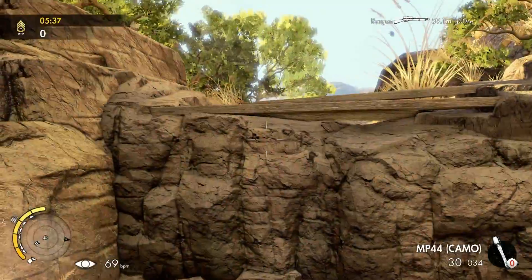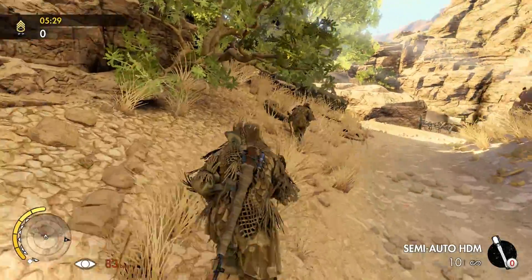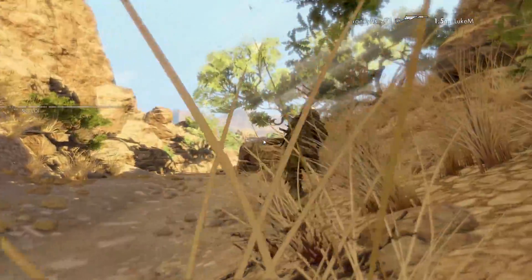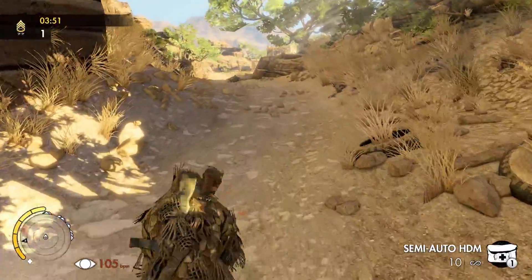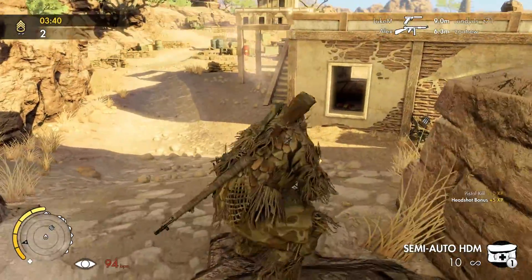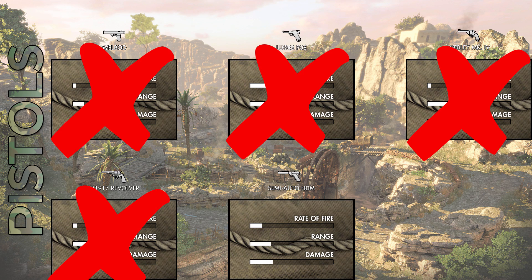When it comes to pistols, I think they're pretty much completely worthless in my opinion. The only way you're going to kill someone with a pistol is if you sneak up behind them and shoot them in the back of the head — if you just spray them down, 90% of the time they'll turn around and kill you. So the only point in using a pistol is to silently kill someone, since the only two guns with silencers are pistols: the Welrod and the Semi-Auto HDM. The Welrod is a bolt-action pistol, which is a terrible idea — obviously you're going to have a terrible rate of fire. So it's no competition that the HDM is a lot better, and the HDM wins for pistols.